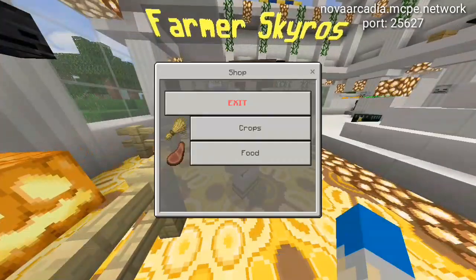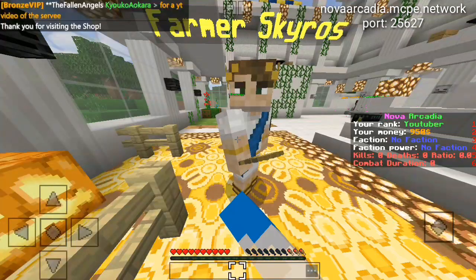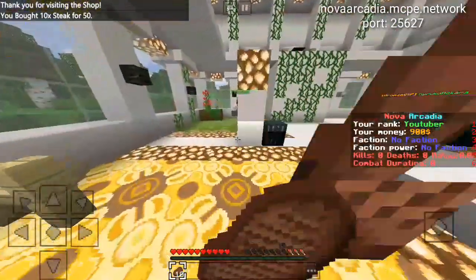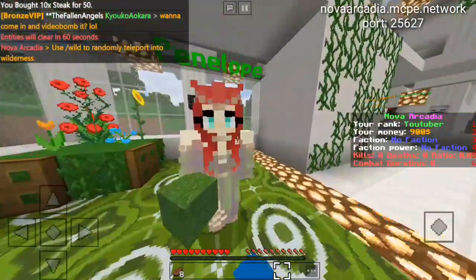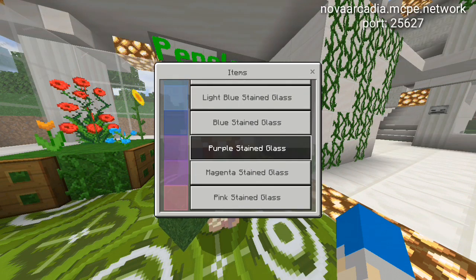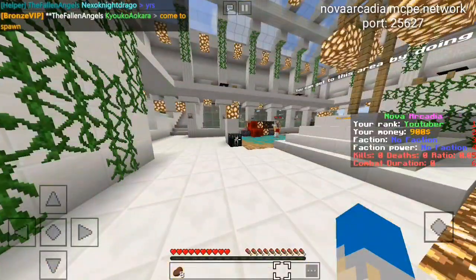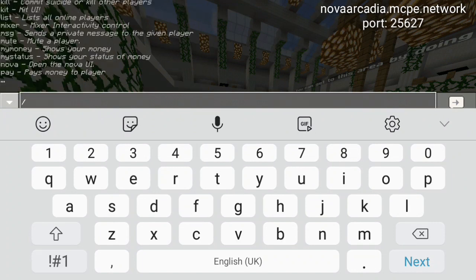The farmer NPC Scyrus lets you sell crops, buy a hoe, and buy food. The final NPC is Penelope where you can buy blocks and decorative stuff to build your base with.